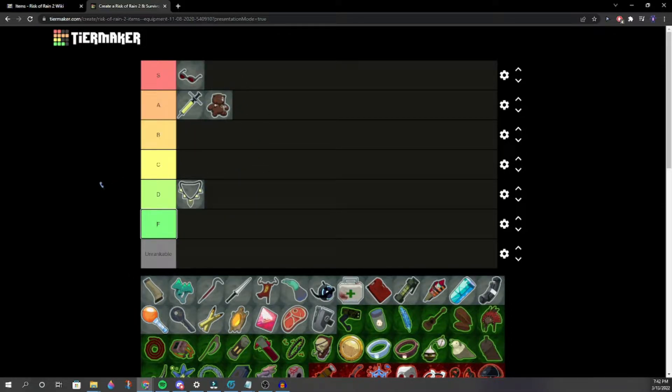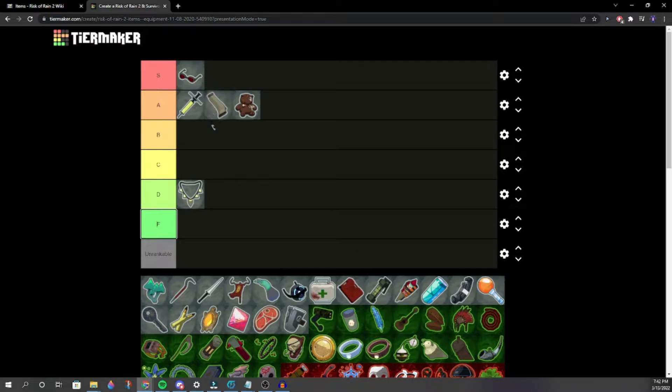Lens Makers is acknowledged as a great item. Paul's Goat Hoof — most of these movement items are high B or high A. Mocha is better than Goat Hoof. We settle on low A, maybe mid A tier.